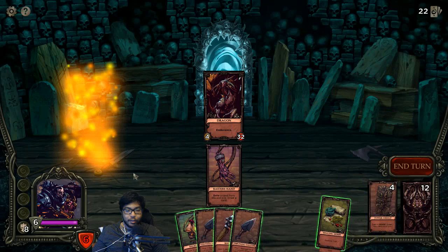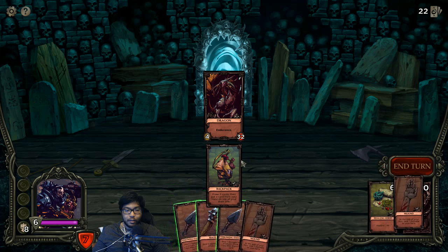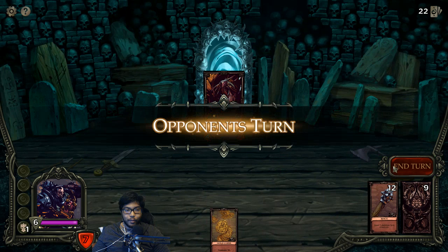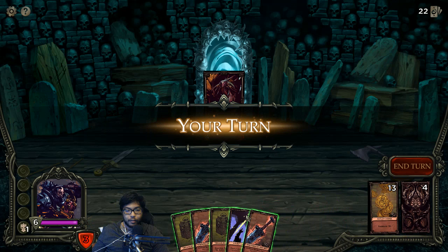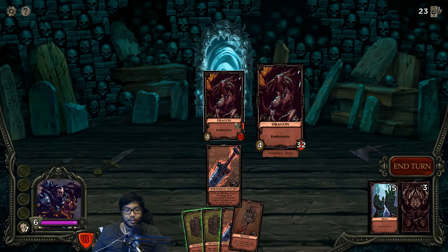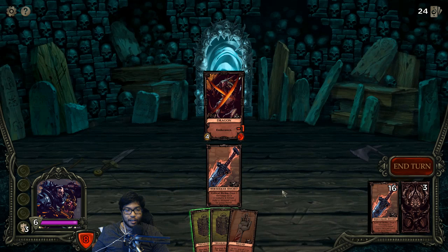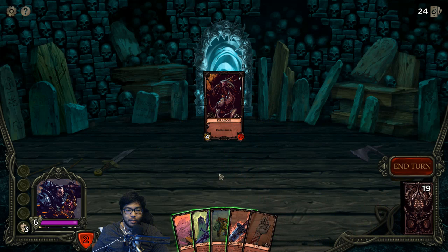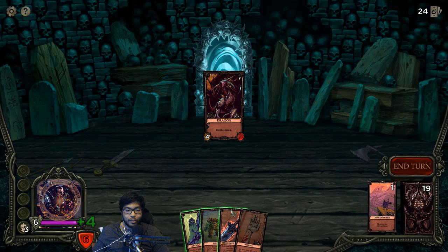Dragon boss! Endurance - just straight damage. Let's get rid of these garbage cards. We need to heal next turn or we're dead. We can draw. Three, four, five, six - one, two, three, four, five, six. Hopefully we kill him next turn or we're screwed. I could have delved but I'm going to be a little greedy. Looks like we won! Wait - I don't know if I die because of the wounds. We won! We got it!